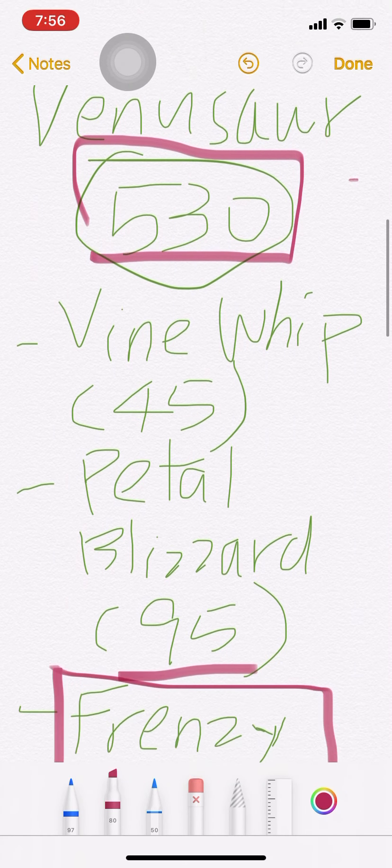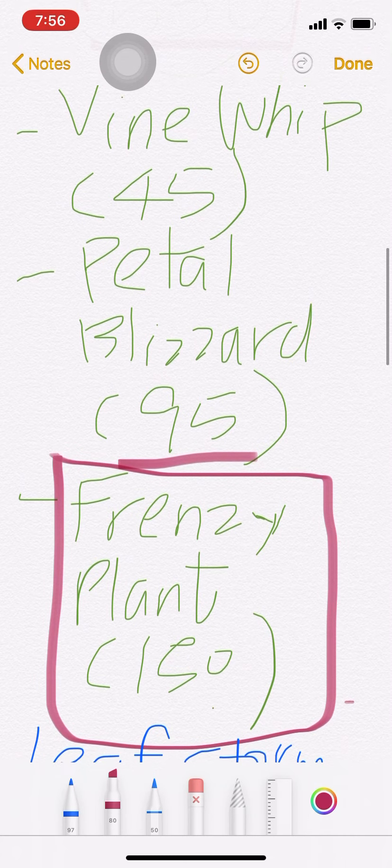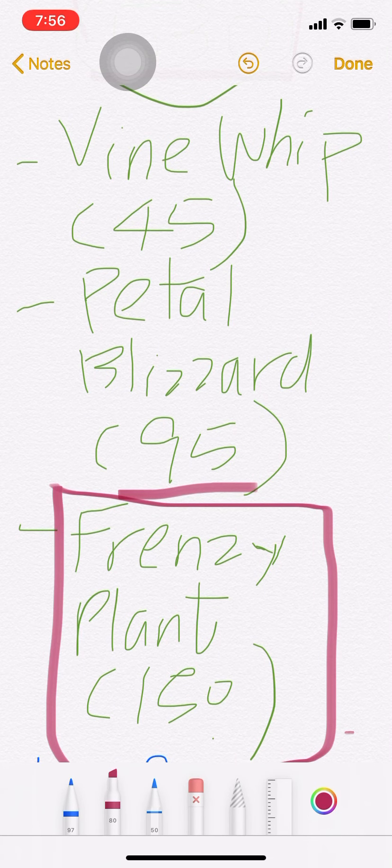The moves that Bulbasaur or Venusaur will get are Vine Whip, Petal Blizzard, and Frenzy Plant. The numbers below are their base power: 45, 95, and 150. All of these will have the same base power for all three Pokemon.